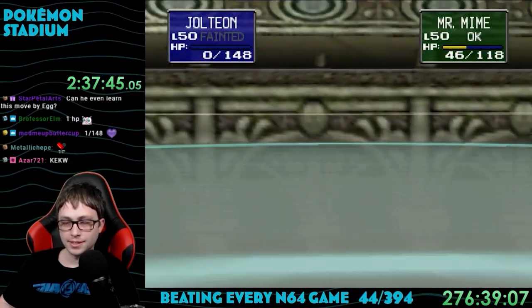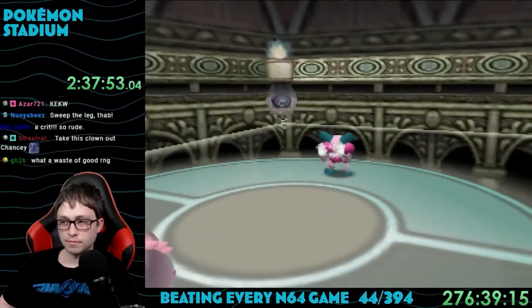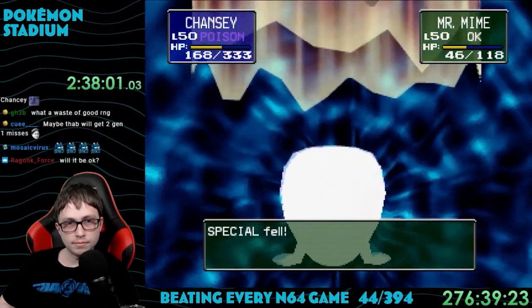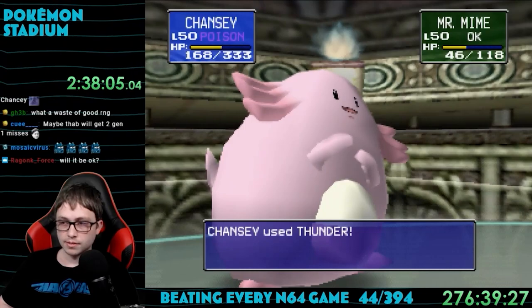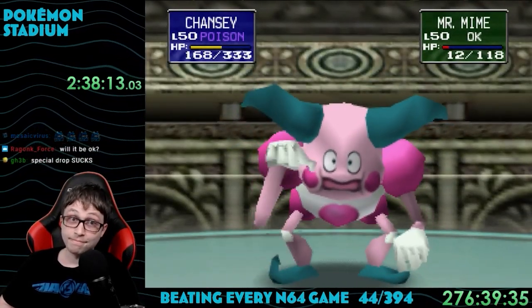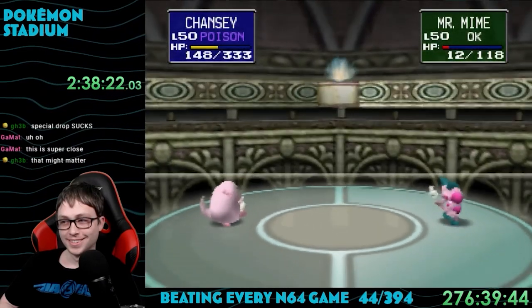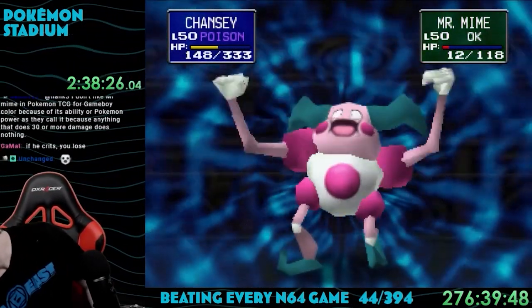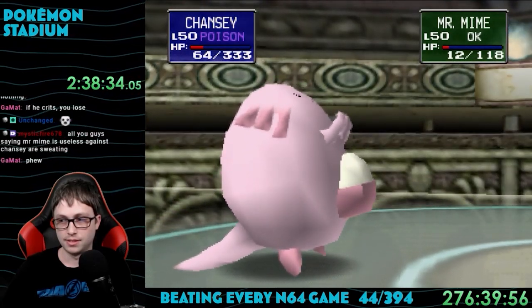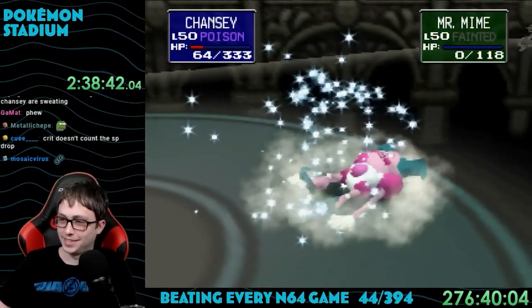I changed the team up for Sabrina, swapping out Moltres, Haunter, and Starmie for Chansey, Aerodactyl, and Kadabra. Chansey has high special and very high HP to tank psychic moves, Aerodactyl is faster than Alakazam, and Kadabra is just solid. Chansey made quick work of Kadabra, but Alakazam used Toxic — a counter to Chansey since poison builds up — then Dig. I swapped to Aerodactyl, but Psybeam confused me. It came down to Chansey as my last hope, and Ice Beam took down Mr. Mime before I died of poison. Way closer than I would have liked.